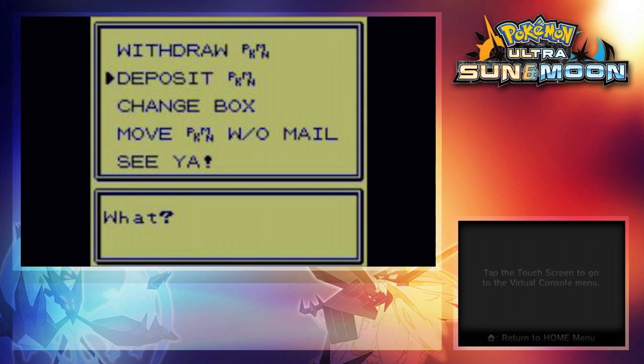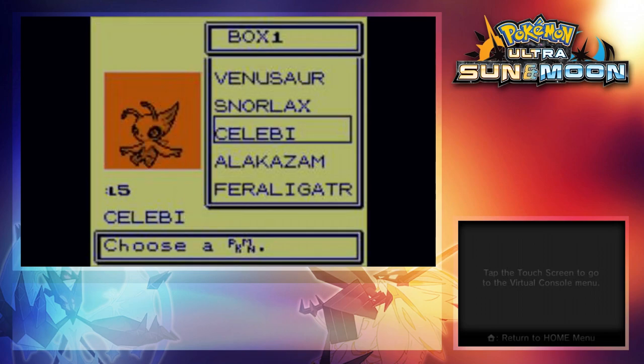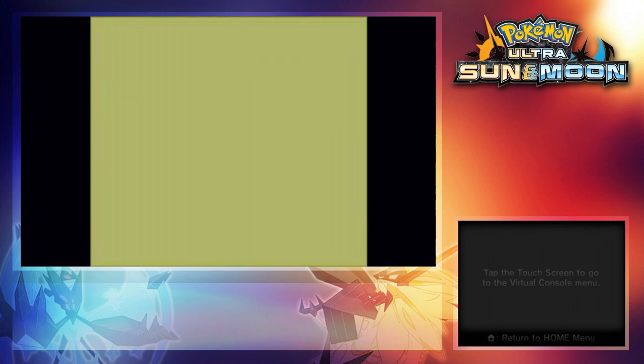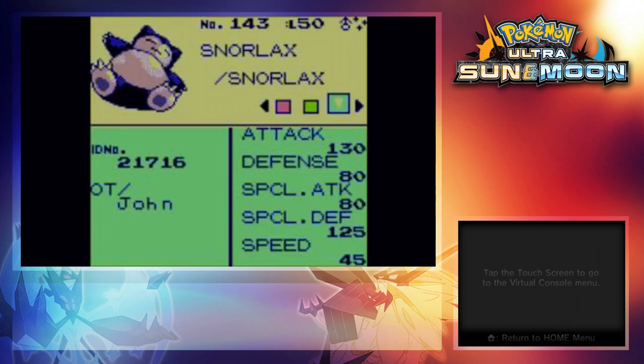It will let you know that any Pokemon that is holding an item won't transfer. This is because there are special items like the Berserker Gene that were only available in those games. The reason why you can't just send the items to the bag is because the older games have a limit on how many items you have in your bag. So if you're going to move Pokemon, make sure to take off all the items.